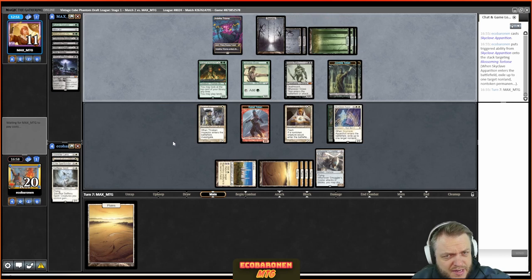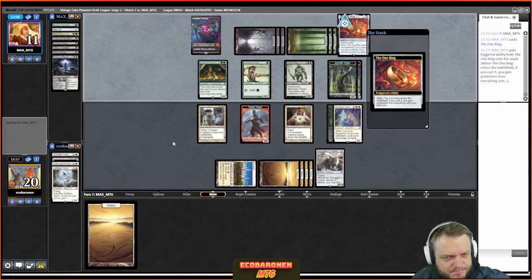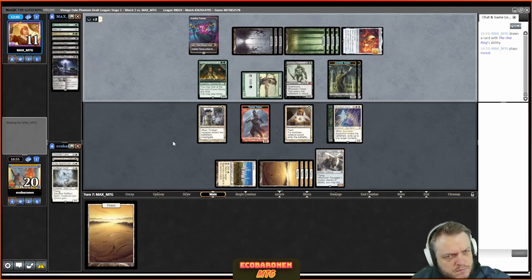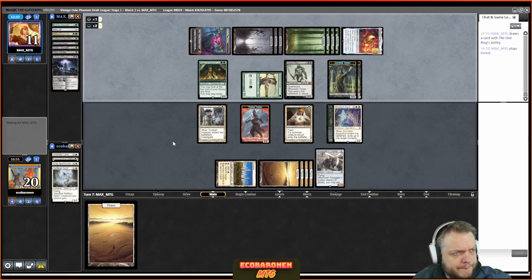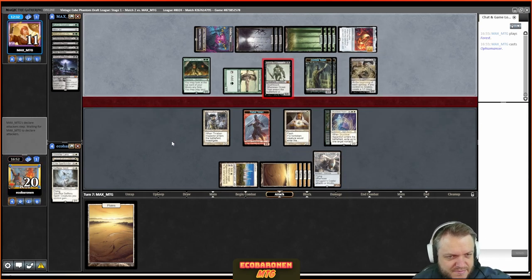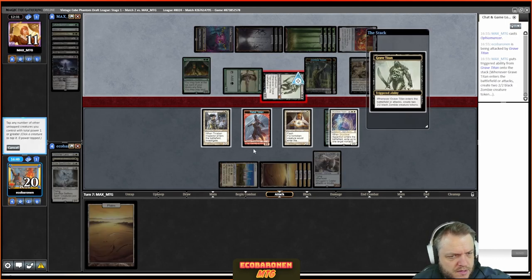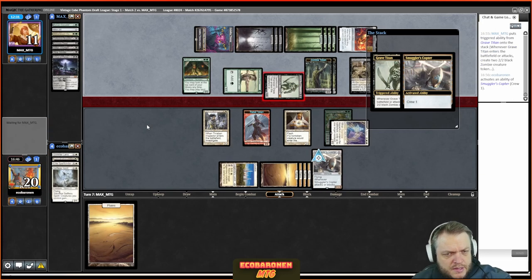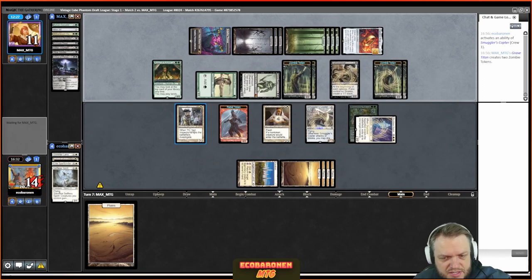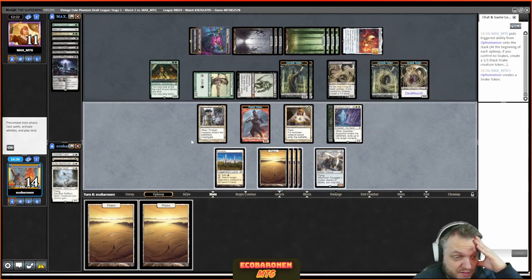I think the opponent has too much here. They have Entomb and two unknowns. Winds of Abandon is gone but I have Parallax Wave — that's my way into this game. Maybe I don't have to chump-block yet. In situations like this it's good to think about what your outs are, and Parallax Wave is definitely one right now. I'll do this terrible attack just to go one card deeper — I don't deal any damage because of the One Ring, but okay.